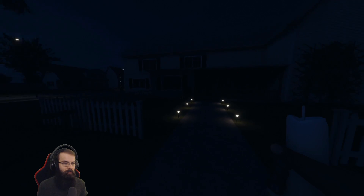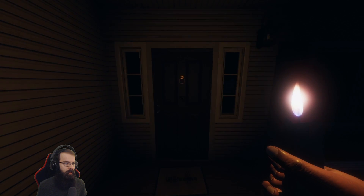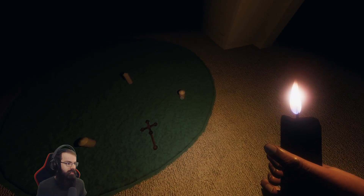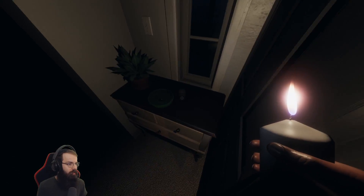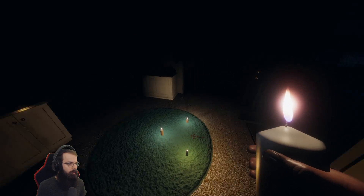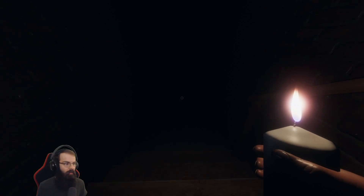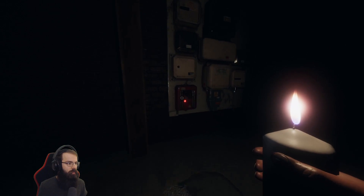Here goes. First step is getting the power on - the candle's not going to get me too far. Power's off. She's left me a little ritual! What's she trying to summon? I might as well light the candles. Let's take the car key, get the power on. Very ominous. I'm going to need some building lights or a flashlight if I'm going to find any items - it's far too dark.